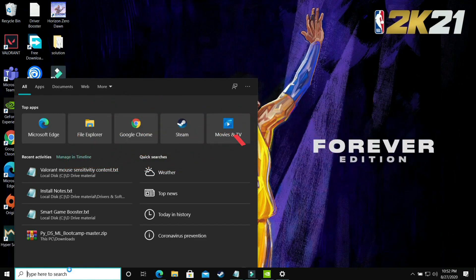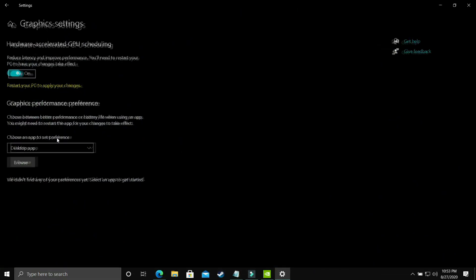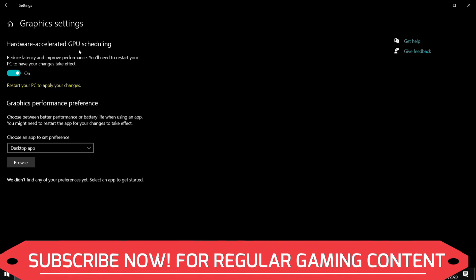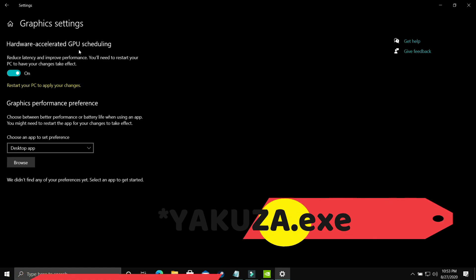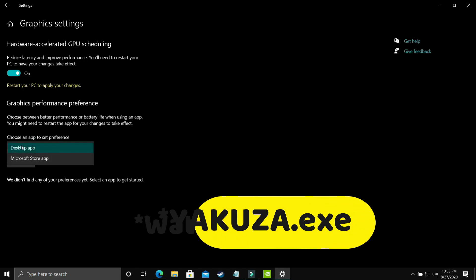This step is also really important. Search for 'Graphics Settings' in Windows 10. You'll see the Hardware Accelerated GPU Scheduling option — turn it on, as it is off by default. Restart your PC to apply the changes. If you're on an earlier version of Windows 10 or Windows 7, you won't have this option, so follow the upcoming steps instead.